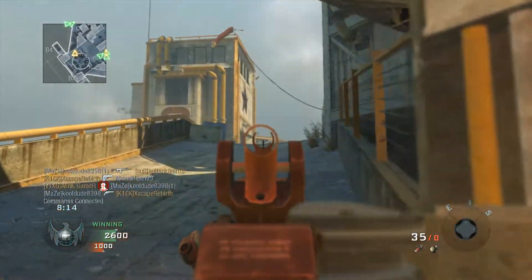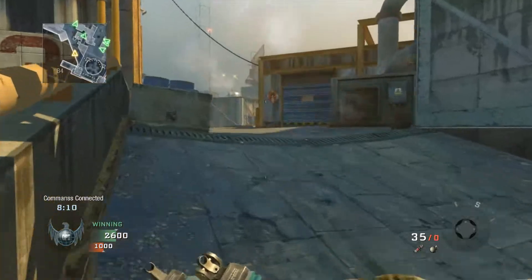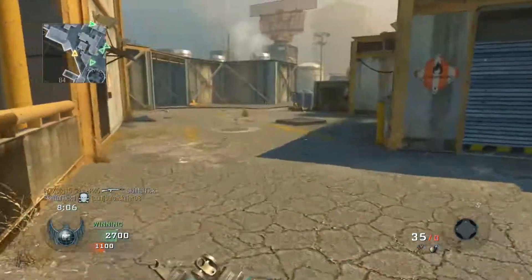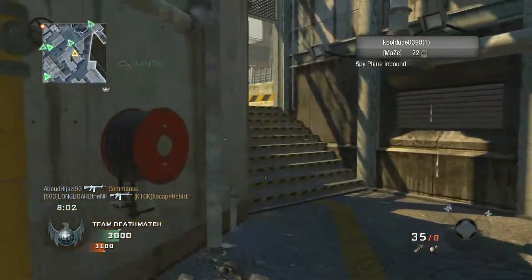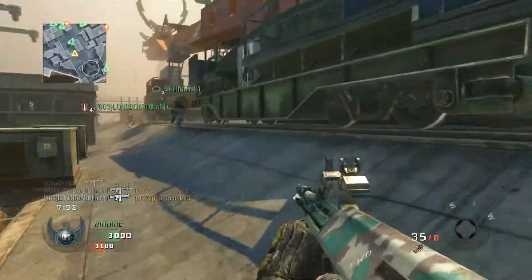Maybe it's just because we've had the white numbers for so long — we've had it for Black Ops 2, Ghosts, Advanced Warfare, and Black Ops 3. It's just white, and white doesn't seem to pop as much as yellow does. It just is what it is.